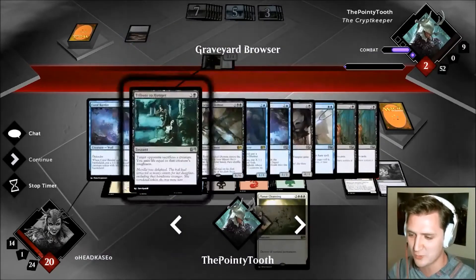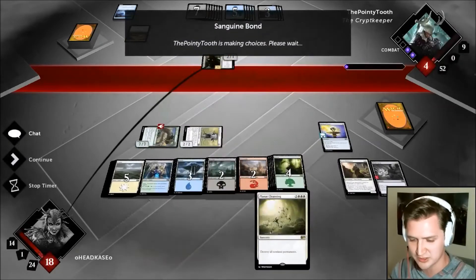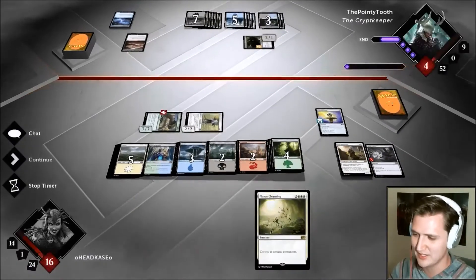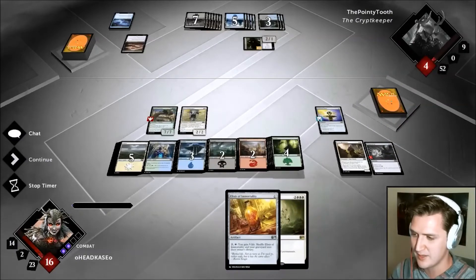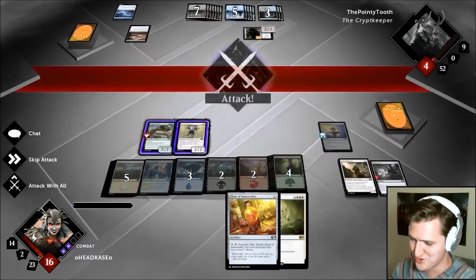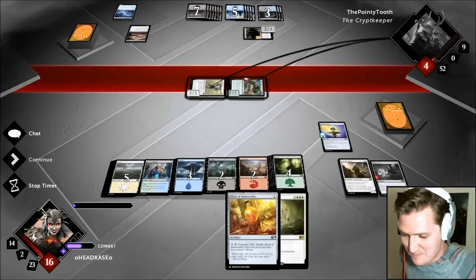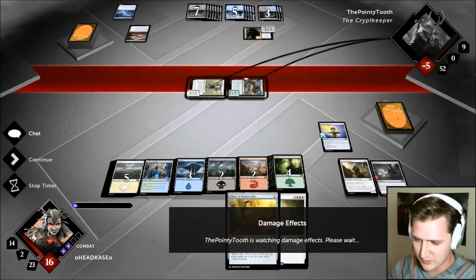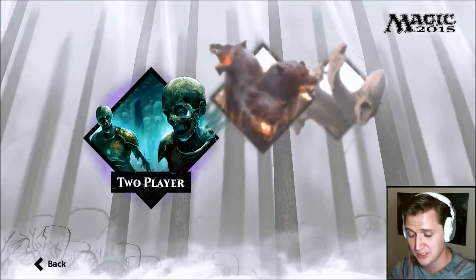He has a better board state but we know we only swing with the seven-seven since it's not lethal otherwise and I don't want him to top-deck Tribute to Hunger to kill it. Swing in — he has to double block or he dies. We're getting there. He probably had Sanguine Bond top-decked but that's not the bomb you need when you're already behind on board. Commentary kind of dropped off there but that was a fun game — long game, we petered out but pulled through.